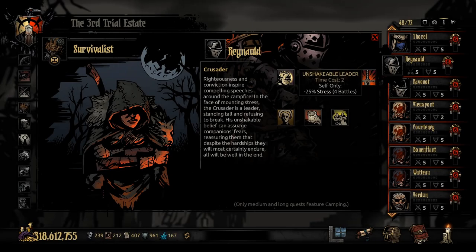Unshakeable Leader has a time cost of two for -25% stress received. If you like him to be the center of attention — taking all attacks and stress — this paired with something like a Book of Sanity can really reduce incoming stress damage. Criticals and things like Tempting Gauntlet do significantly less damage to him, and all stress is funneled to him, leaving others free. He can essentially manage his own stress with Inspiring Cry.